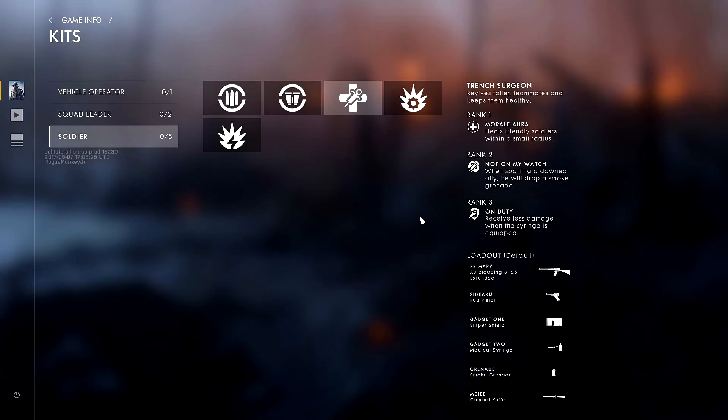Rank three is very useful if you're going into a heavily contested area and need to revive a teammate — take that syringe out and you'll take a lot less damage. Gadget one is the sniper shield — I'm not too sure about it, but it does heal teammates when they're close to it. Gadget two is obviously the medical syringe.